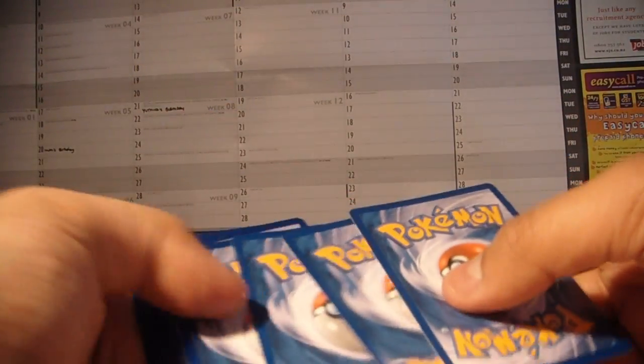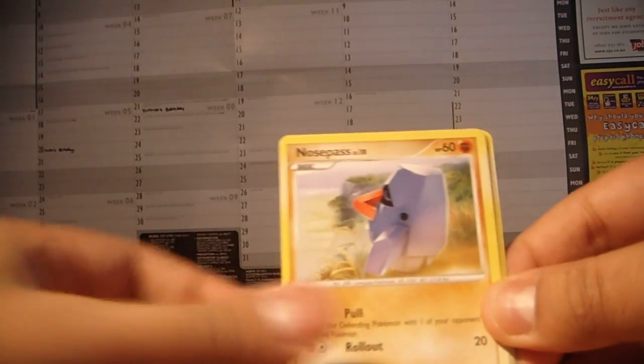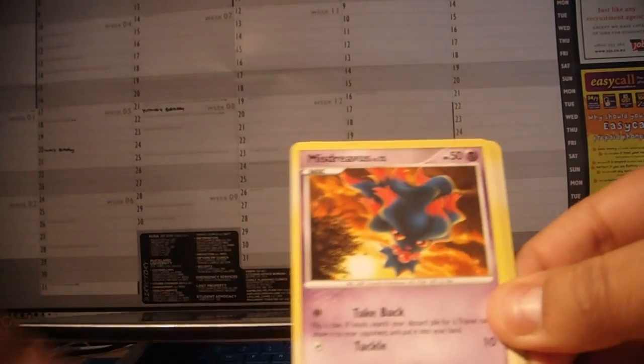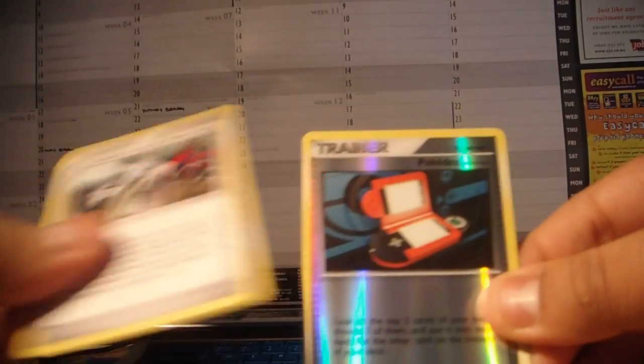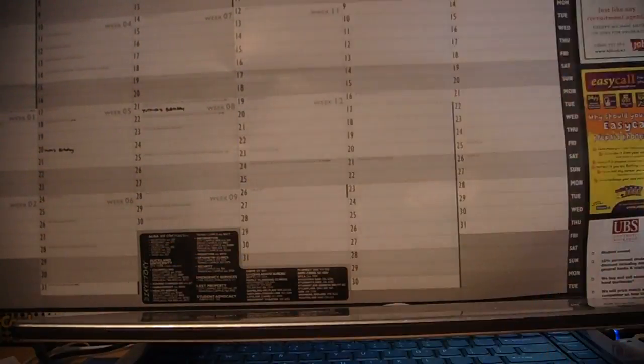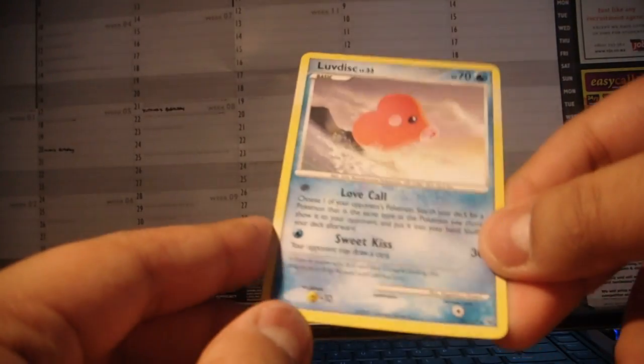These packs seem a bit more brittle. Quite brittle. Torchic, Honkskrow G, Nosepass, Skitty, Mischievous, Kaskoom, Pokedex, Power Spray, and a Pokedex reverse. Cool. And my last rare is a Luvdisk, which I've already got as well.